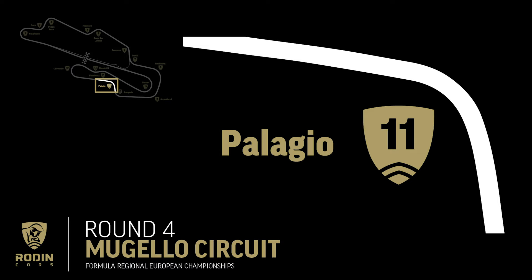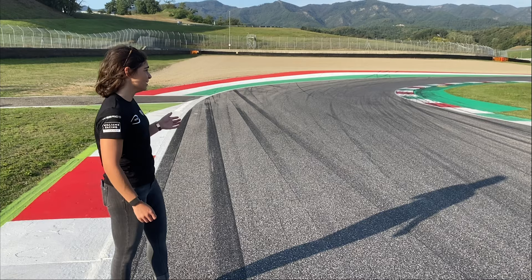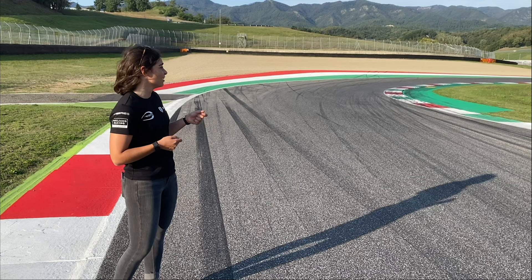Off the back of one of the fastest corners on the track you go into one of the slowest, which is Turn 10. It's quite a tricky braking zone - quite blind, there's not really a reference, so it's really important to get your mark and get it right. The main focus is actually on the exit of Turn 11: don't carry too much into Turn 10, get the rotation and get Turn 11 as fast as possible.